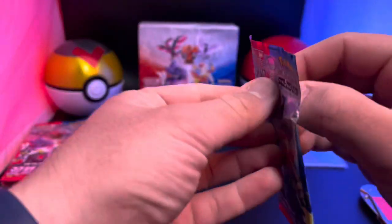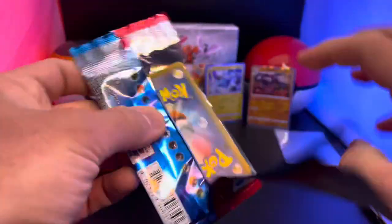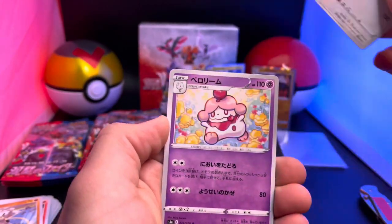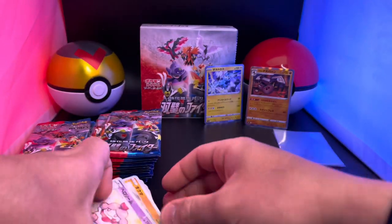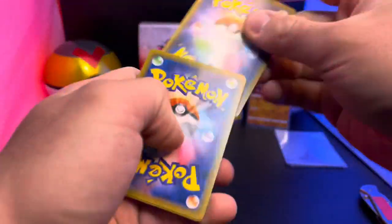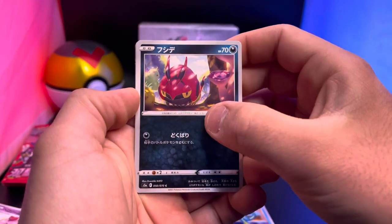There's our second holo hit! Let's put the holos back here — that looks a lot better. Another pack — I'm not flying through them like I thought I would. There's a Heracross with a single strike, Swoobat, there's a big bird and some ice-cream-dog-looking thing. I'm not insulting anything — I just don't know the names!